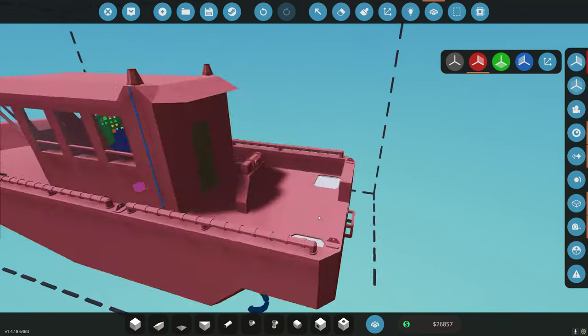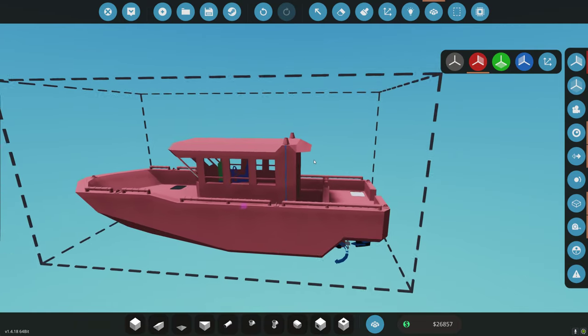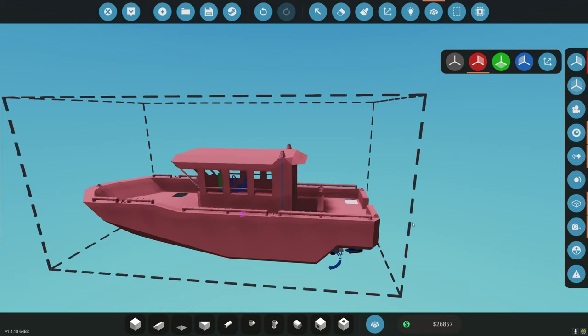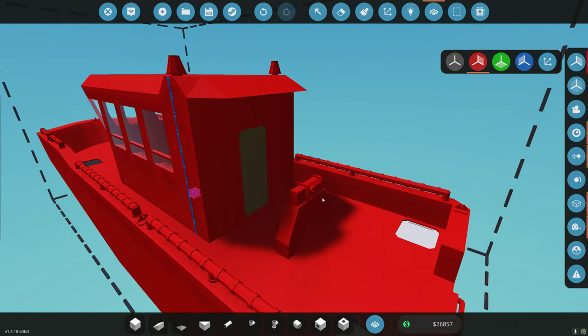So now we have a winch. I've done it before where I put them up high, but the issue is you want to get it ultimately in line with your center of thrust and gravity. The higher you go, the more the bow of the boat is going to try to pick up out of the water. So we have to keep that in mind.